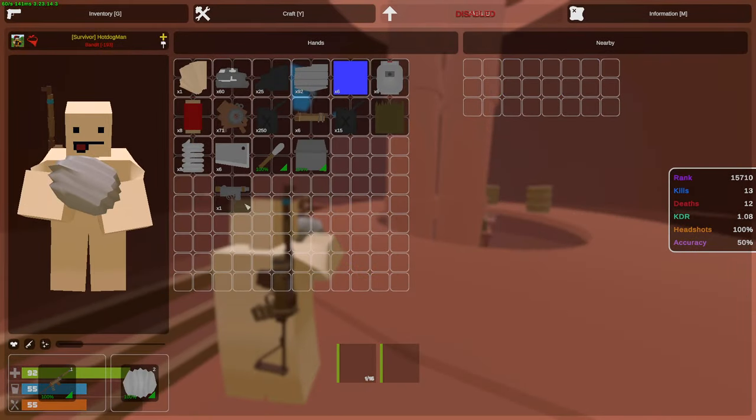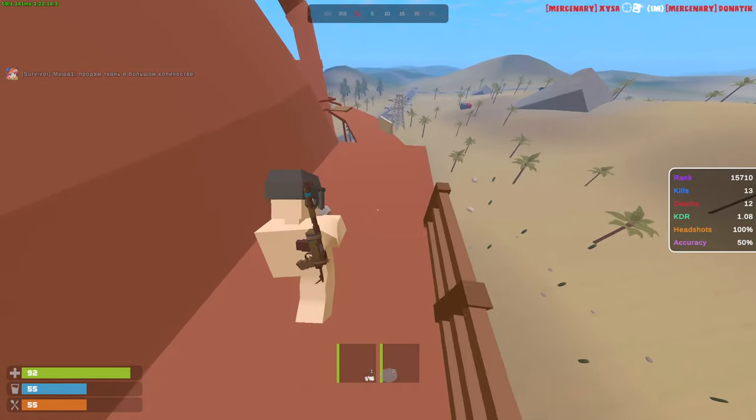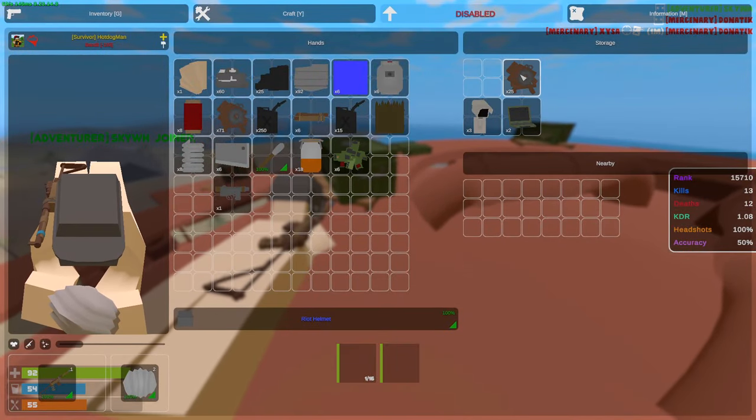Let's check out what's inside this box — another helmet, I'm gonna wear that, some more oil. Usually there are actually people camping on top of the dome, but today I don't think that's the situation. I'm just gonna run through. Yeah there's elite crates up here — let's hope we get good stuff.